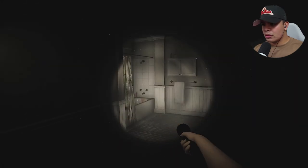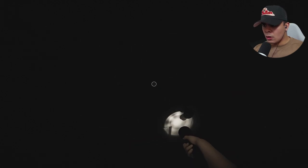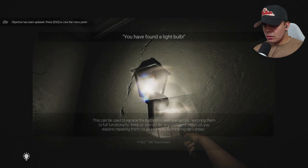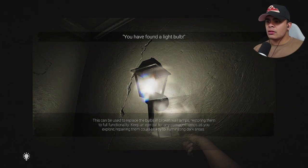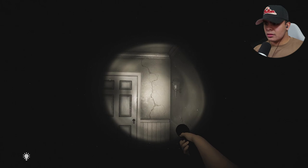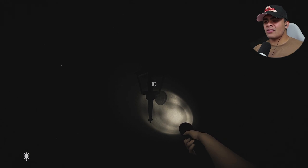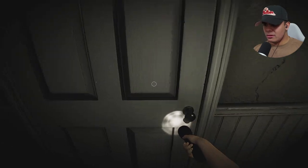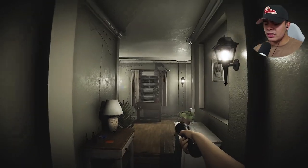Oh, it's locked. Is he about to spawn in here? Where's the light bulb? This can be used to replace bulbs in broken wall lamps, restoring them to full functionality — keep an eye out for damaged lamps as you explore. Repairing them could be key for illuminating dark areas. How important is that going to be? I have a flashlight. I think I can spam this thing. Alright, so I have to sit there and twist it in. So I should be able to leave now. Basic mechanic: we have a flashlight that I'm going to assume doesn't take a battery, and we can change out the lights on lamps.